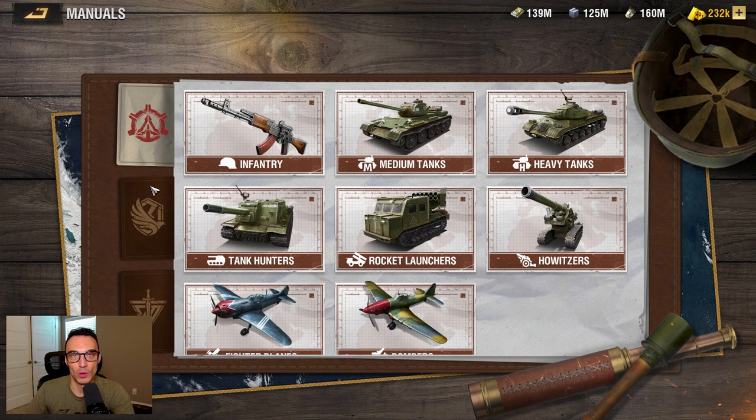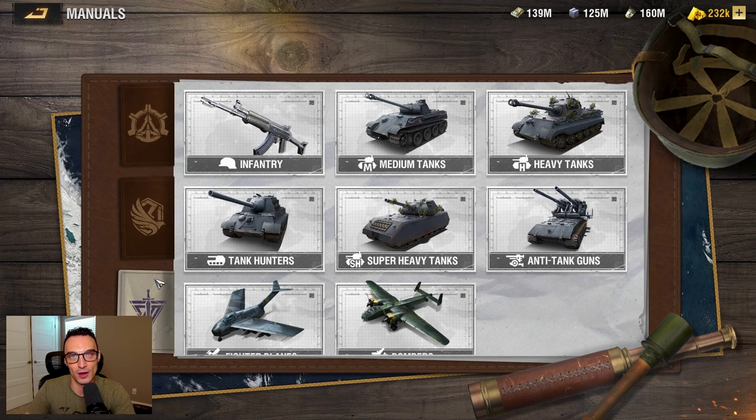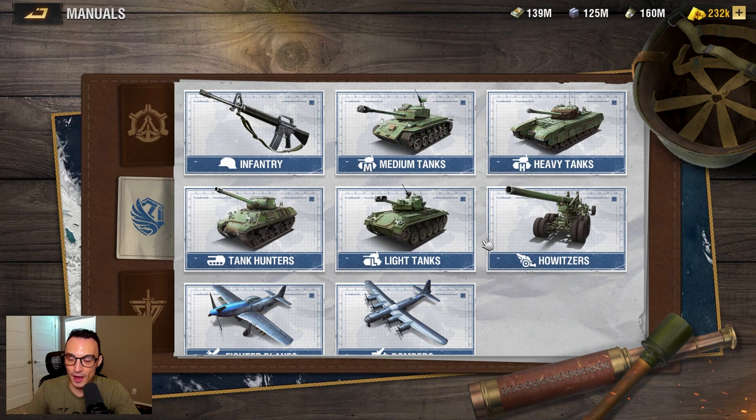Now let's talk about camp buffs, and then we're going to come back and I'll tell you guys what the overall best camp is. We know the Martyr Watch camp overall is the worst out of the three, leaving us with the Liberty camp and the Vanguard camp. The answer here is a little bit opinionated — there is not concrete data to this. It's based on a combination of things that helped me draw my own conclusion, but in my opinion, the best overall camp in Warpath is going to be the Liberty camp.